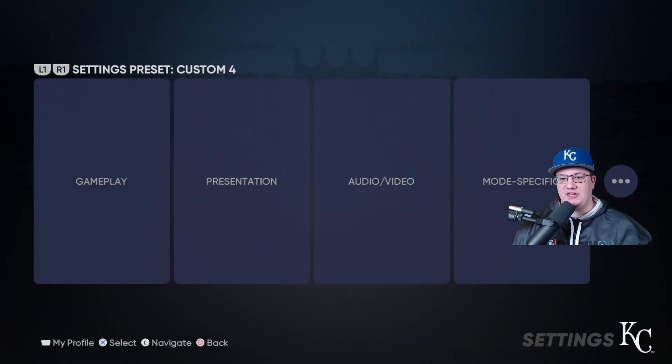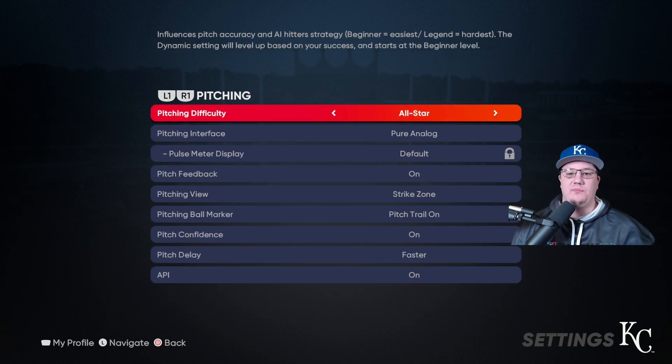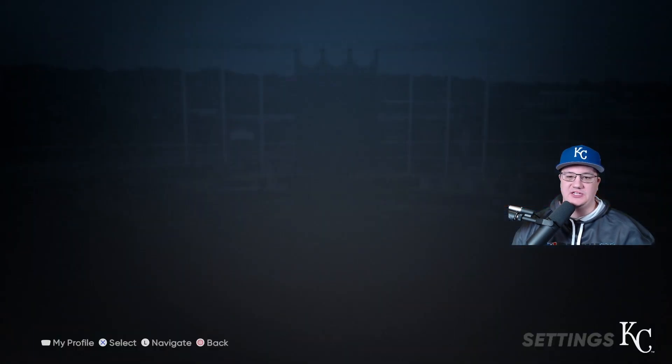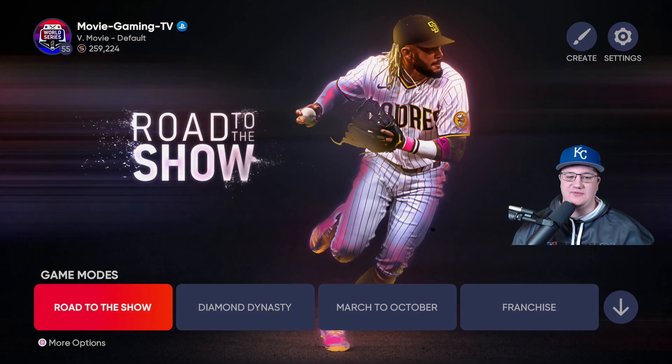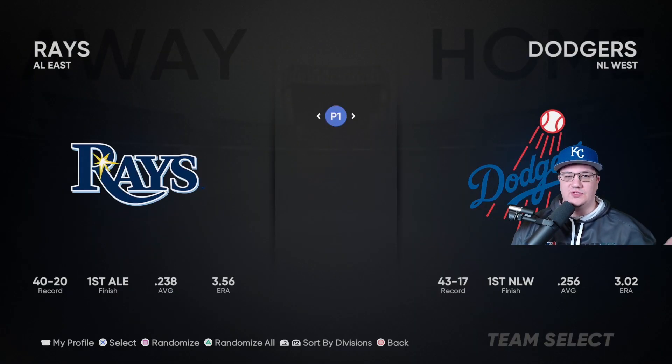Then go into Settings, go to Gameplay, and turn your hitting difficulty to Legend and your pitching difficulty to Legend. Hit back, then hit back again, apply changes, and make sure you have those saved. It's really important that from this screen you don't go back into Diamond Dynasty or anything, because if you do it's going to remove your sliders. So make sure you go straight down to Custom Practice Mode.